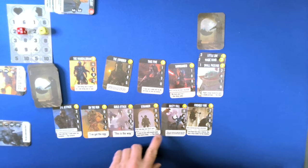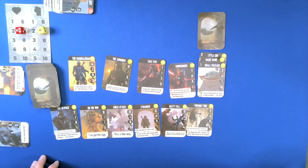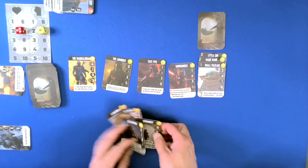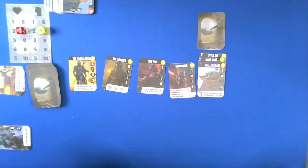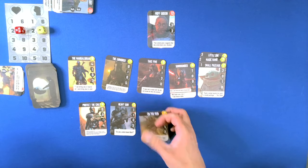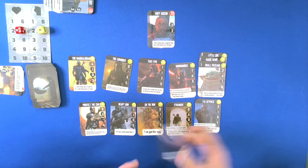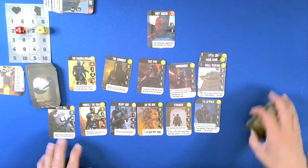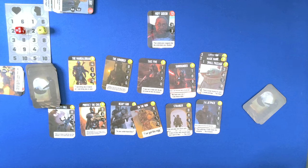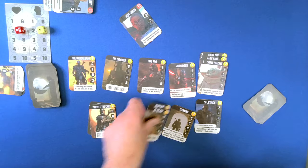Can we buy anything? Two, four. We're not going to buy anything at this point, so we'll go ahead and collapse the hand. And Moff Gideon is our last opponent. We can draw another card. Four, eight, eleven, twelve, thirteen, fourteen, fifteen. And that is the game. Moff Gideon is out. And we have won the game.